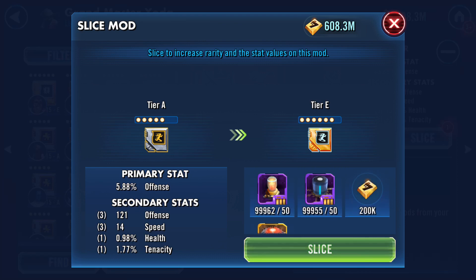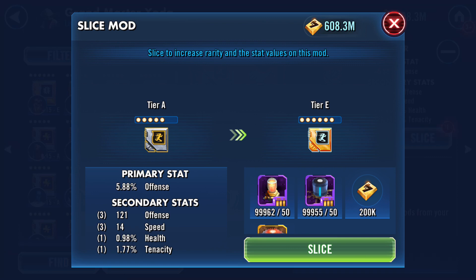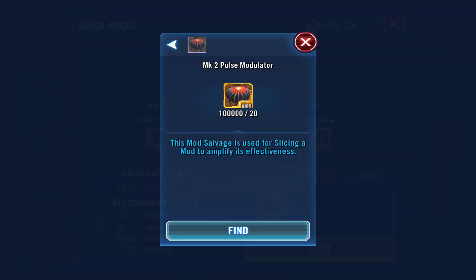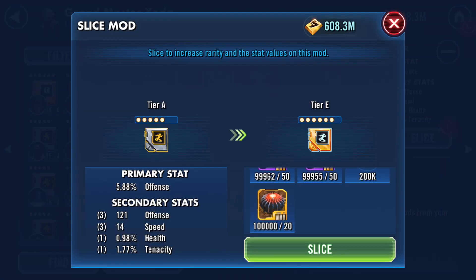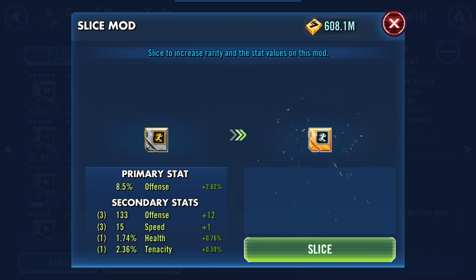Now we're going to take the gold mods — the tier A's — and move them to six-dot mods by slicing them. These materials are going to be hard to get; the details are still being worked out. This is beta footage subject to change, so I'm not going to promise anything on locations. You need 50 Mach 1 amplifiers, 50 capacitors, and 20 pulse modulators, plus 200,000 credits. We're going from tier A 5-dot to tier E 6-dot, which leaves a lot of room open to get to 7-dot.